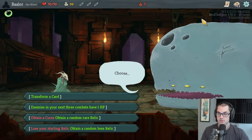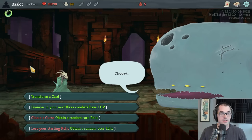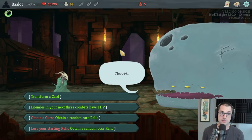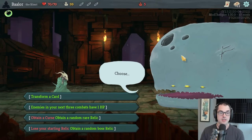As the Silent in Slay the Spire, you start with 12 cards: five strikes, five defends, one survivor, one neutralize — five cards intended to deal damage and seven cards intended to reduce enemy damage, making this character very block-heavy at the start. Silent has the lowest starting damage of all the characters, meaning she'll spend the longest time in early combats before you have a damage plan. Getting a damage plan as the Silent is extremely important.